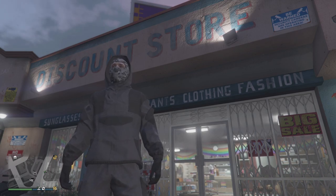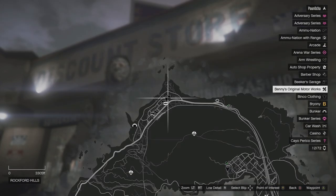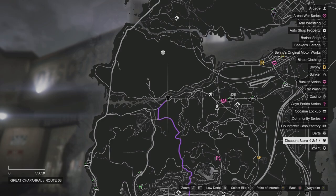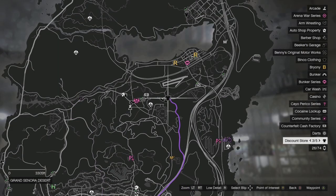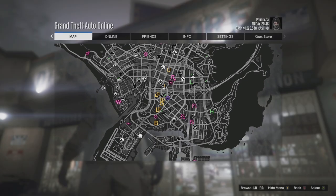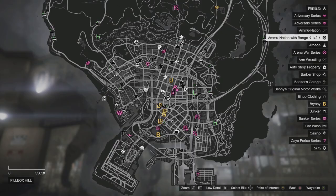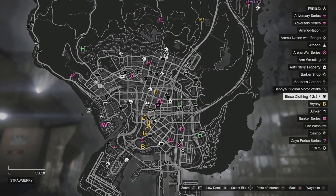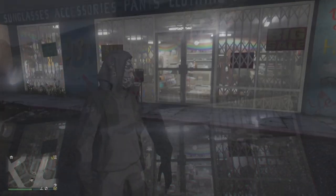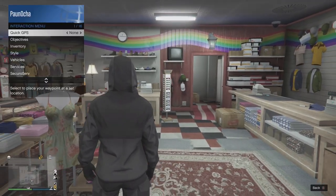Within GTA 5 Online you can navigate to any discount clothing store. I'm going to head on into the map and on the right you're going to see that I'm going to highlight some discount clothing stores for you. There are a couple of clothing stores within GTA. For this one I'm going to show you the discount store — it has a shirt icon and there are several across the map. This is the discount store that I am currently located at right here, the 5th discount store, and as you can see I'm right outside.